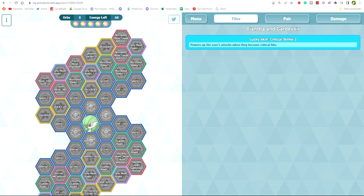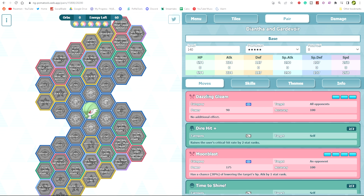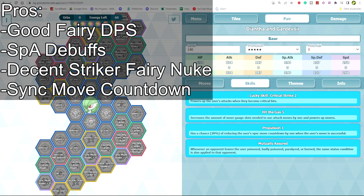The units on this banner are Diantha & Gardevoir, Alt Iris & Hydreigon, and Gloria & Zacian — one for each stage. Starting with Diantha's pros: she's a pretty good fairy DPS — not the best, but still good enough. She also has special attack debuffs, available a couple of ways: either through a 2/5 roll on Moonblast giving roughly a six percent chance, or if you have Sniickersnee (Wally) at nine, which gives an extra debuff opportunity — potentially getting minus two at four out of five.